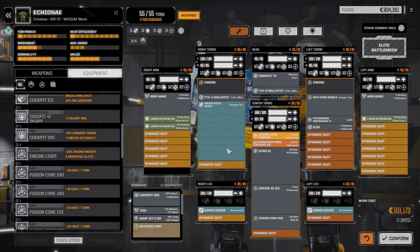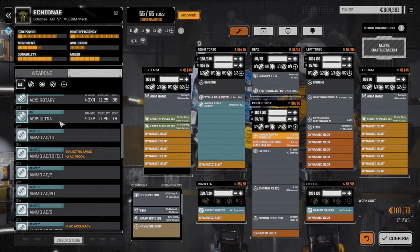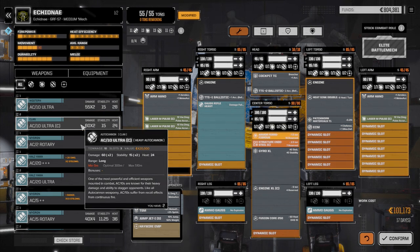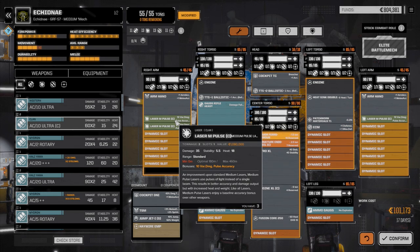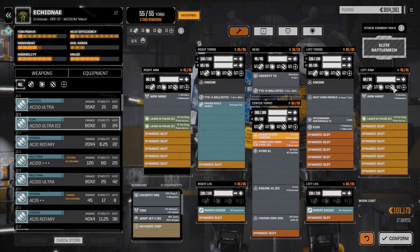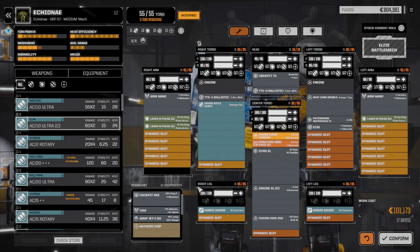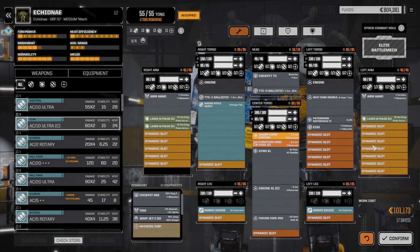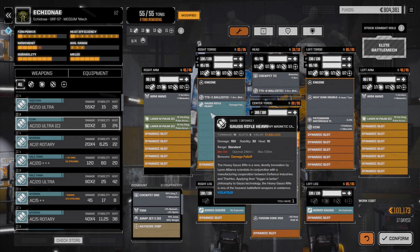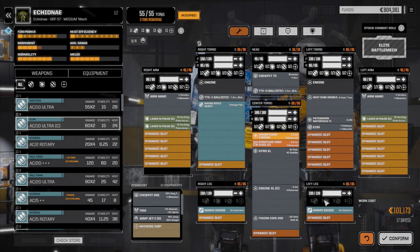We should be pretty heat neutral. I think this is an okay build overall. The other option later on would be two pairs of Ultra AC 10s, one in each arm - we have clan AC 10 ultras at 10 tons each. The heavy gauss rifle is 18 tons plus two tons for ammo, which would leave us six tons for ammo. But for now I want the heavy pinpoint damage - going against the Saltmax, I want to do a lot of damage. So we're keeping the heavy gauss rifle and confirming this build.